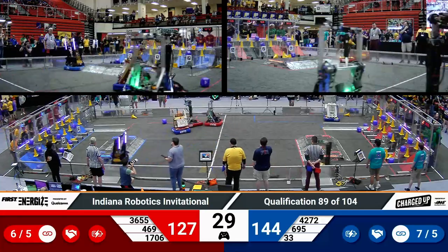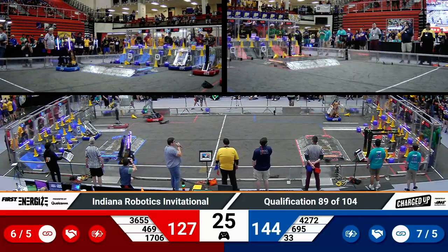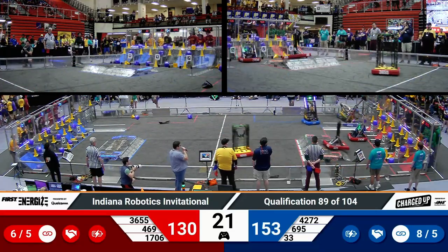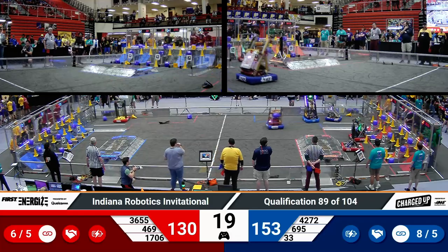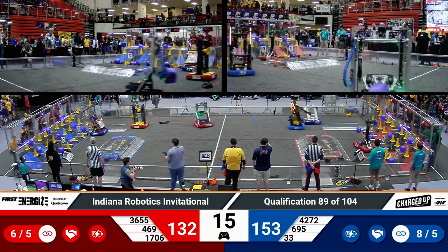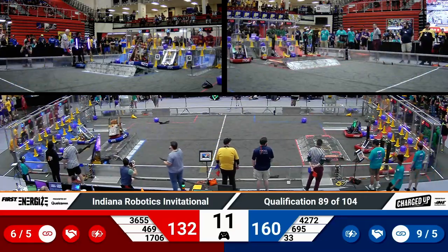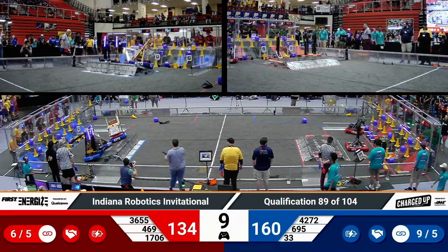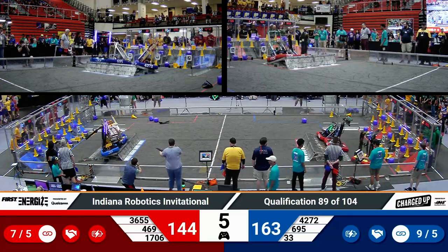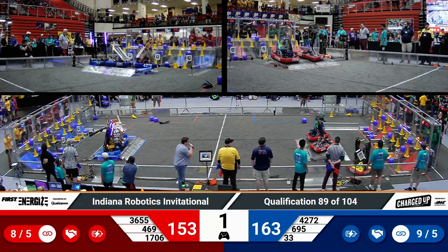Over on blue, they only need to fill up three of the bottom nodes to get a full grid. 3655 over on red just finished filling up the mid-row for the red alliance. 20 seconds remaining. No one's even worrying about the charge station yet — they're all trying to fill up the grid. Blue now has a full grid. We're now in supercharge mode. Bison Robotics with a supercharge node as the blue is working on balancing. They've got it. Red — two, one.